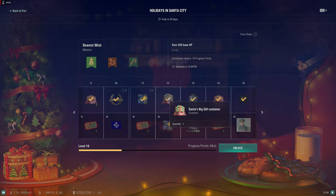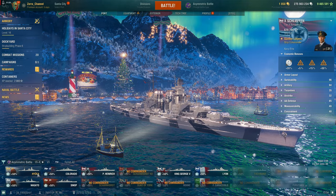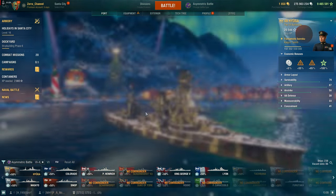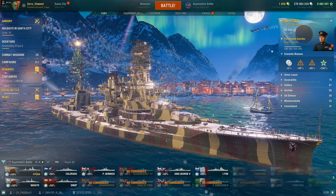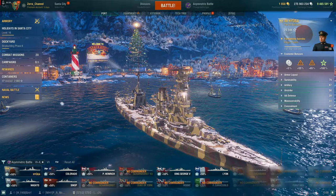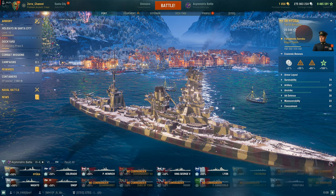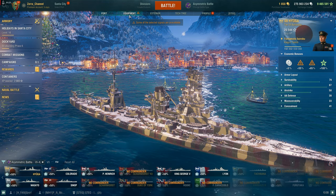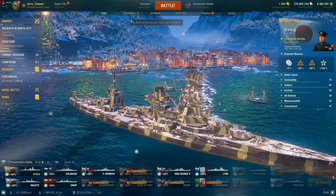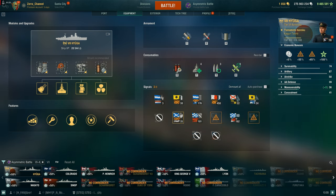I received a free premium tier 7 battleship from a big Santa container. I do like it — it's literally a Fuso at tier 7, which is not great but not bad either. It is pretty tanky, and one of the gimmicks I like about this ship is it has a main battery reload booster, which is nice.